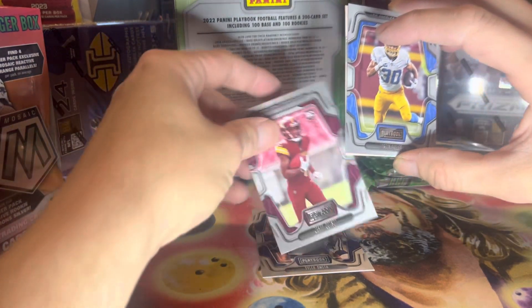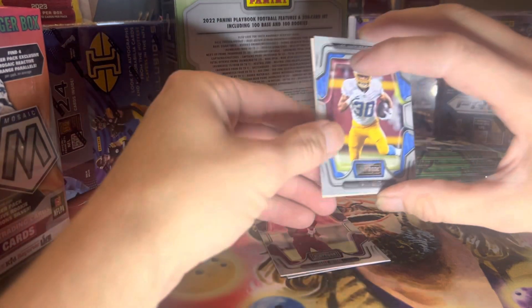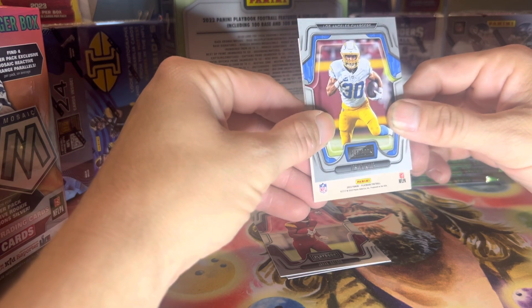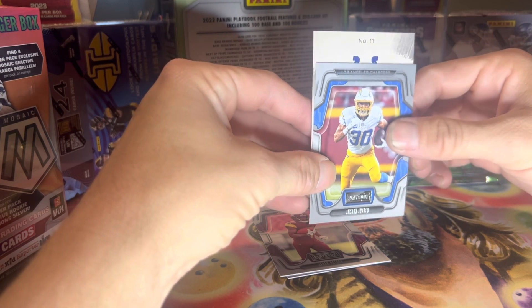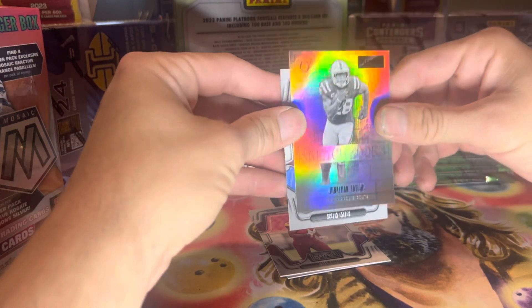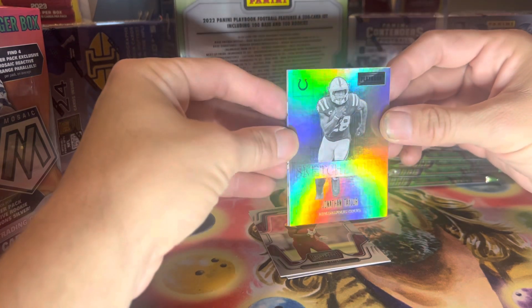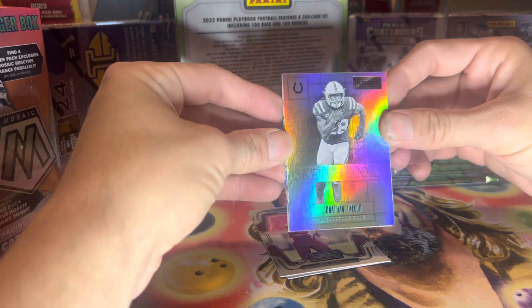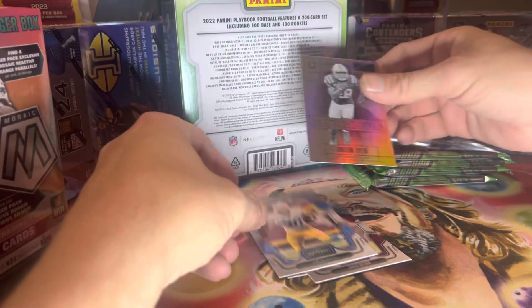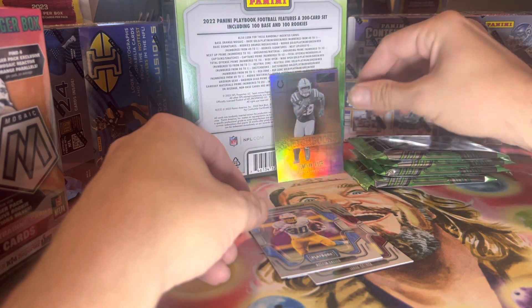We've got Tyler Smith. We've got a rookie — Jahan Dotson — and the card on the back. He's a Colt. We've got Jonathan Taylor. Wow, that's a good looking card. Jonathan Taylor Sketchbooks — that's an insert in the set.